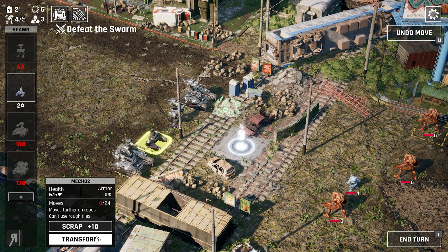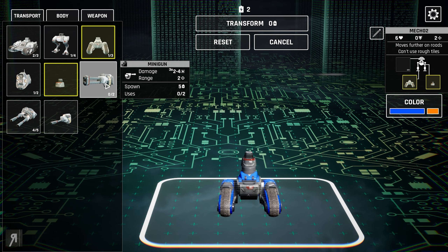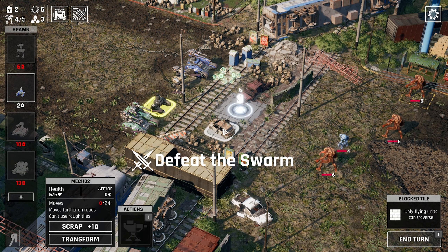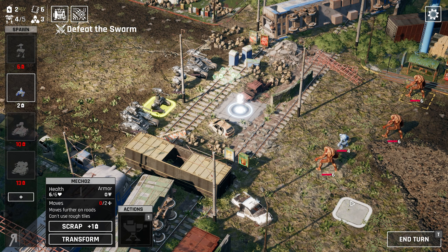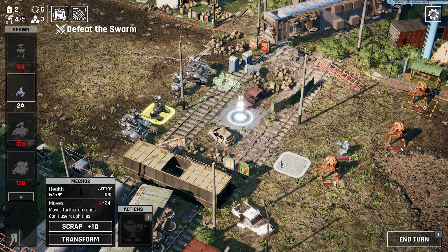There's also this transform button. Transforming basically allows you to go into the editing menu — sort of the engineering menu — and what you can do is add or remove parts from your mechs any time you want, which is actually kind of cool. So I'm going to put a machine gun on this thing and transform it for zero energy. There you go, this thing has a machine gun now — it didn't have a weapon before because I was trying to create the cheapest possible mech, but this machine gun doesn't use any energy.